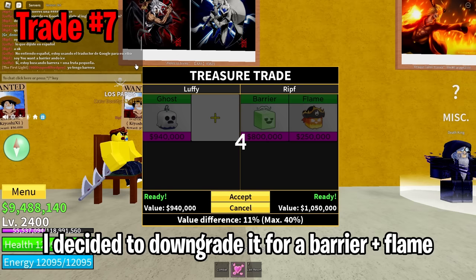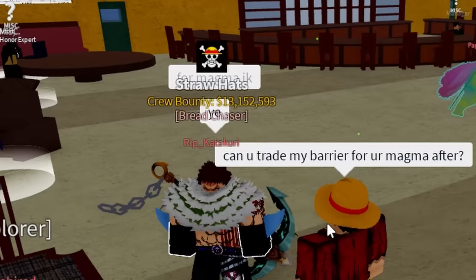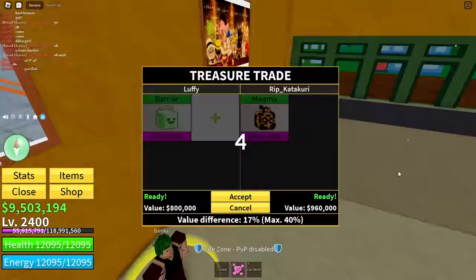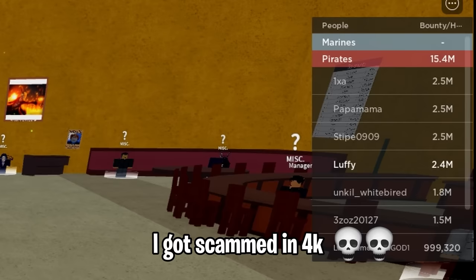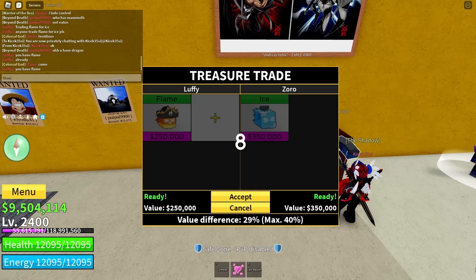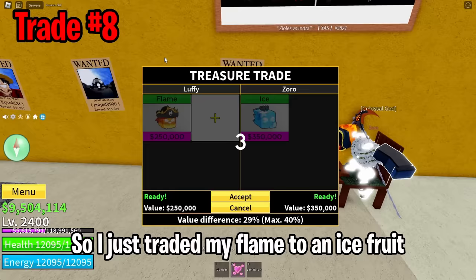After searching for a long time I noticed that ghost is pretty low in demand, so I decided to downgrade it for a barrier plus flame — it's a small profit so I'm happy. I found this guy who agreed to trade his magma for my barrier if I gave him a bounty donation. So I donated him and we did the trade, or so I thought. I got scammed for 4k — he literally left the game. After a lot of searching I couldn't find a trade for the barrier, so I just traded my flame for an ice fruit.